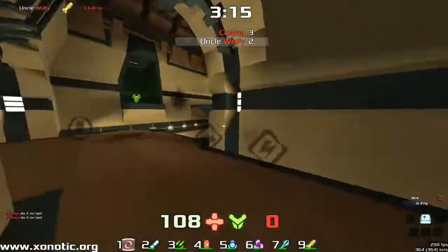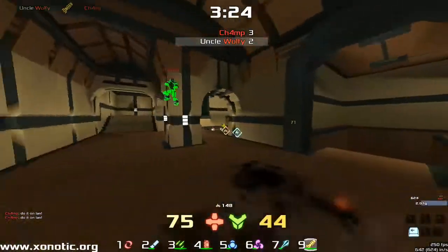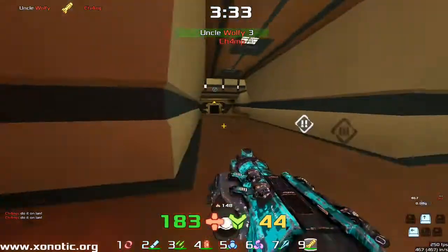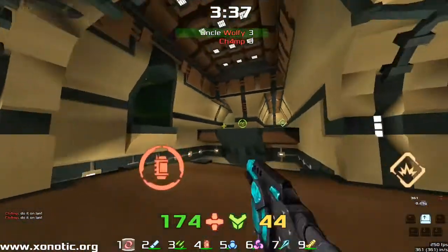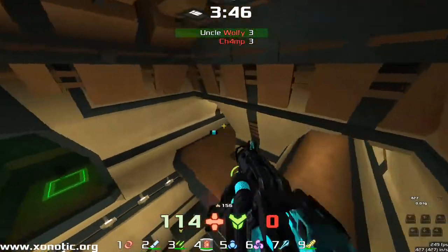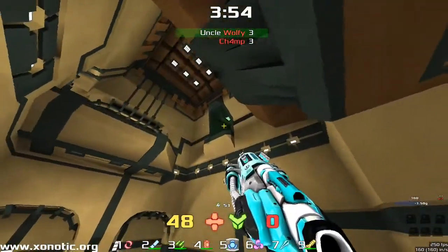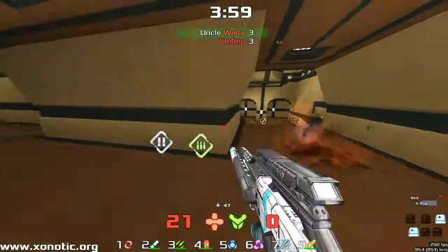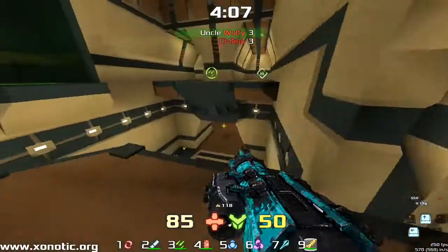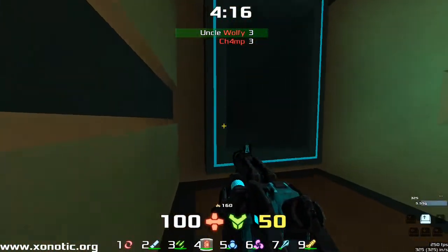Nice placement of rockets there from Wolfie as Champ yells to do it on LAN. Nice little fight and Wolfie's going to land beautiful rockets, finds Champ round the corner — that's a good amount of damage, Champ must be on about ten health right there. But he's moving back up into a position where Wolfsnipe can't quite catch him. Wolf hasn't been able to get him in a fully tanked-up position he can't pull back from, especially somewhere he can't pull back at all.